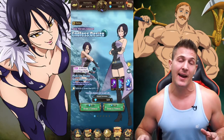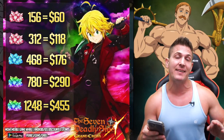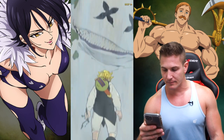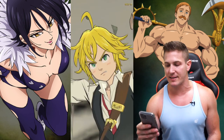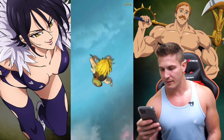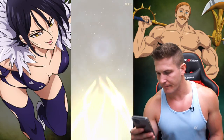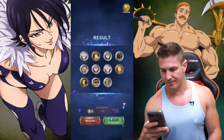I thought for sure we were going to get Merlin right there. I was so sure. There's my dupe of Arthur — I should probably work on Arthur, actually. How many stones do I have left? The banner ends in like two days. And while I do this, if any of you would like to pick up some diamonds at a discount, check out my friends at Mobile Game Whale. You guys can buy diamonds at a discount through them — I'll post the link down in my info section below.